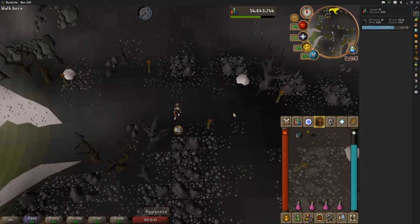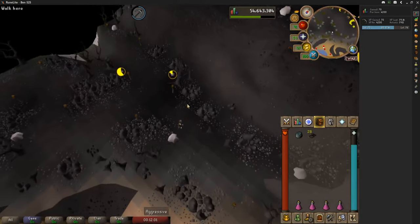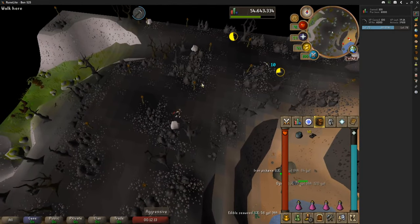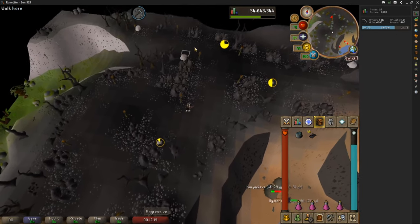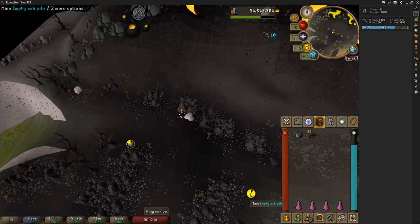Hello guys, welcome back to my channel, welcome back to a brand new loot-from video. Today's video is actually going to be one hour of volcanic ash. I'm going to give you a couple of things about what this volcanic ash does. It needs 22 mining to be able to mine it, and it is found on Fossil Island volcano.